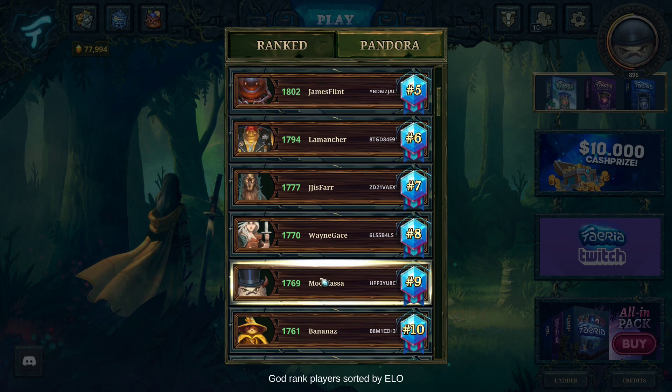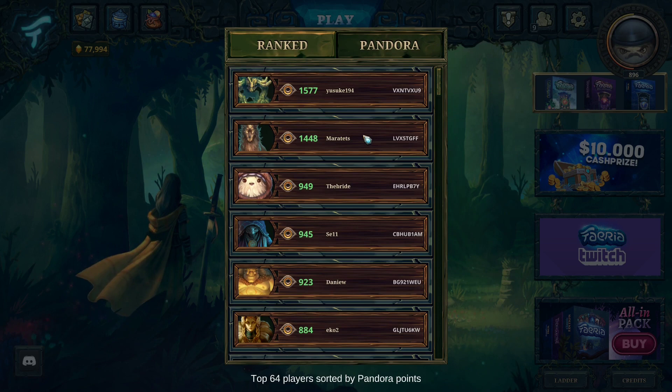On the monthly reset, everyone's ELO will be set to somewhere around 1500 — we haven't been given an exact number but we've been told it's somewhere around there. You won't be able to view your ELO score until you hit god rank. There is also ELO decay — if you haven't played on the ranked ladder in a week, your ELO will start to drop and exponentially decay with each week that you miss, so remember to play at least one game per week. You can also check your Pandora ranking with this tab. Pandora doesn't use the ELO system but instead uses how many Pandora points you've earned, and unlike ranked it only shows the top 64 players.